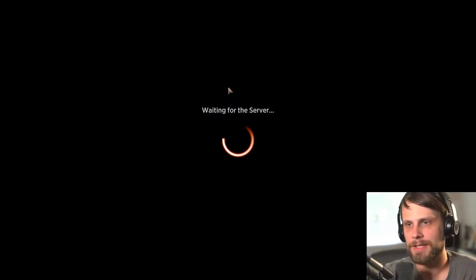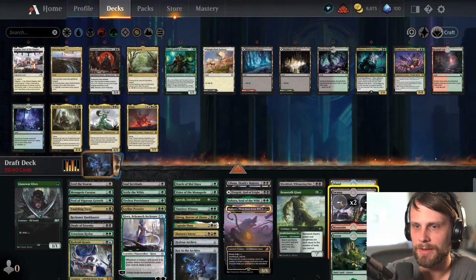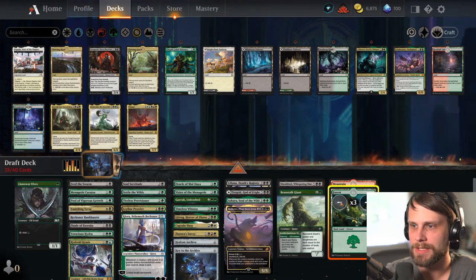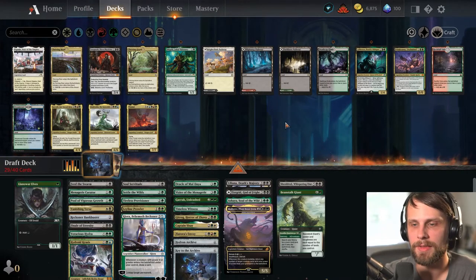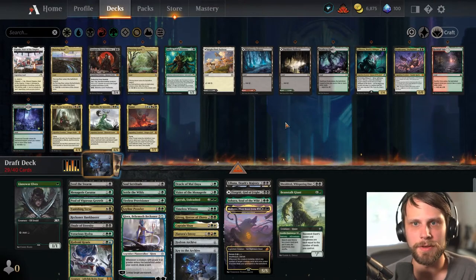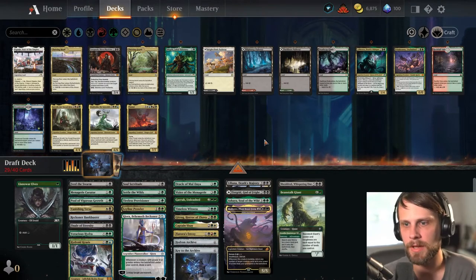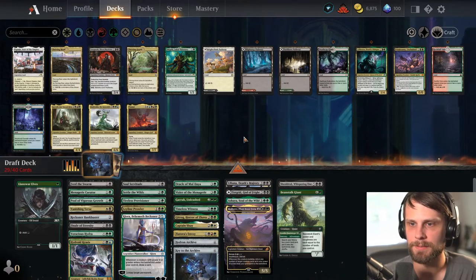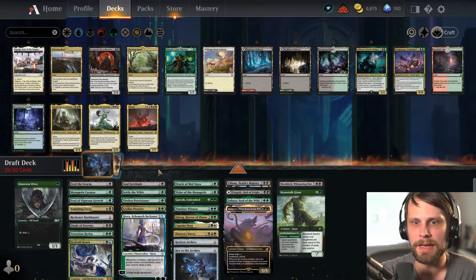Let's go into deck building guys — we obviously have a lot of cuts we're going to need to make here. We're getting all the basic lands out. For anybody that doesn't know, if you're not a limited player, the general rule of thumb is that you want 23 non-land cards in your deck and then 17 lands of some kind. You can flex that a little — that's not an absolute — but it's a good rule of thumb depending on your deck. You may want to go a little higher or lower on the lands. For us, I think we're going to try and stick to 17.